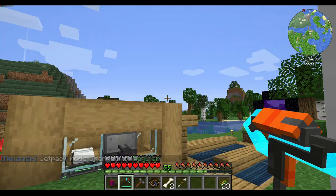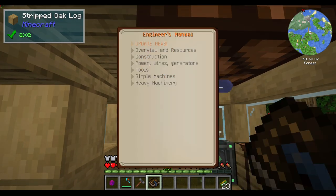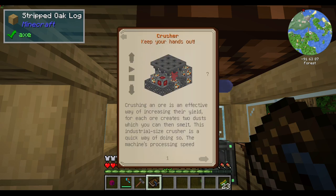Why is a spider climbing this thing? Let's get started with an Engineer's Manual. What's cool about it is that you can actually type in whatever you want and a little flip-card thing - a little nod to the old Flippy system from Windows 98 - will appear. One of the machines you'll want to make sooner or later is what's called the crusher.